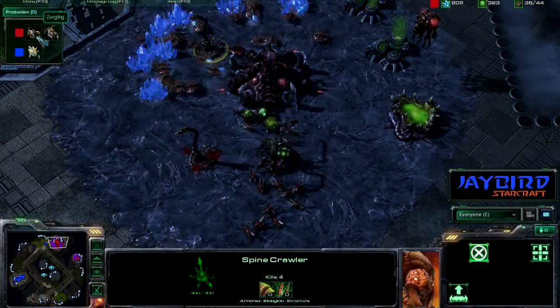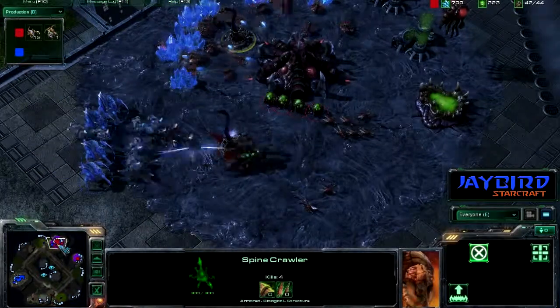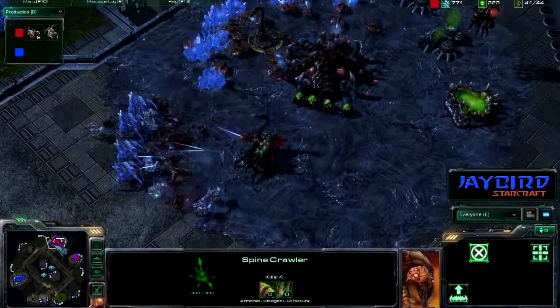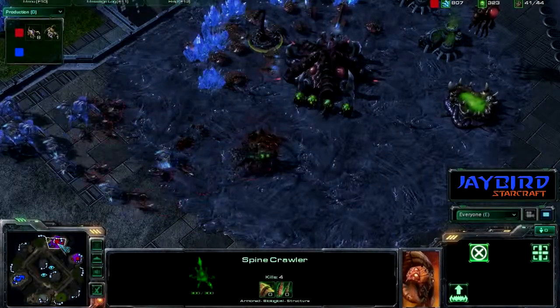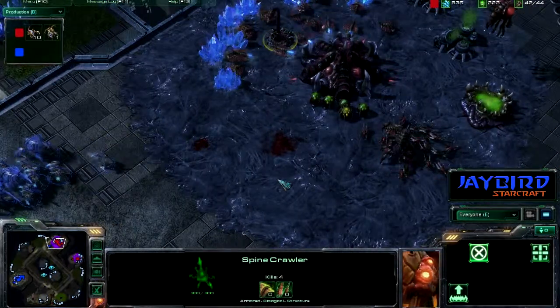We have 10 more zerglings underway, 4 more underway, 12 more underway. So he's just pumping out zerglings trying to hold off his base, and so far it is working well and his economy is getting back. Just some back and forth — the spine crawler unfortunately does fall for the zerg player.